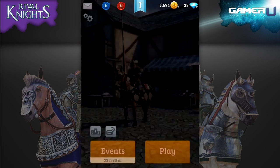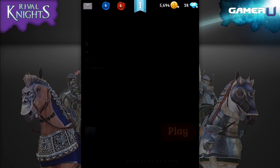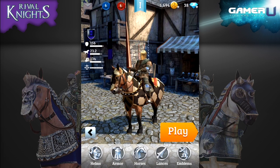By clicking on Events, you are taken to the game's current events, which I will go into more details about in another video. On the other hand, by clicking Play, you are taken to a menu that shows your knight on the screen and his stats to the left.